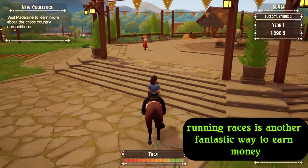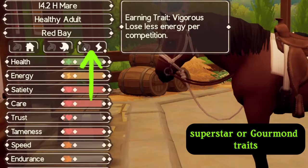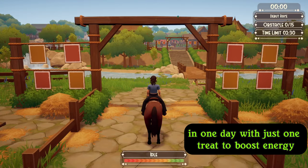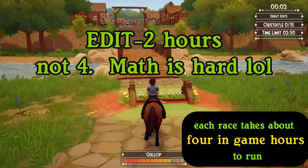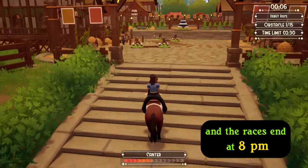Running races is another fantastic way to earn money, especially if your horse has the Vigorous, Superstar, or Gourmand traits. Vigorous can allow your horse to run almost seven races in one day with just one treat to boost energy. Remember, each race takes about four in-game hours to run, and the races end at 8 p.m.